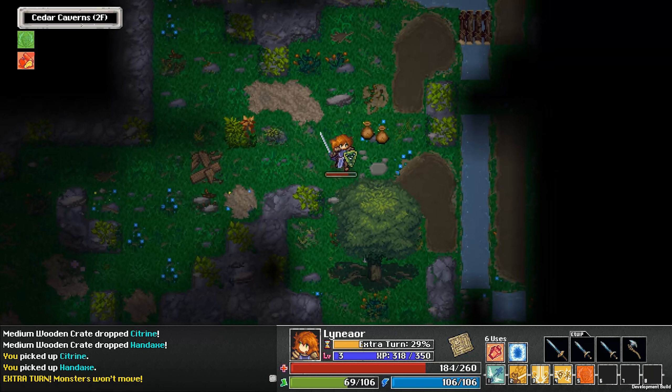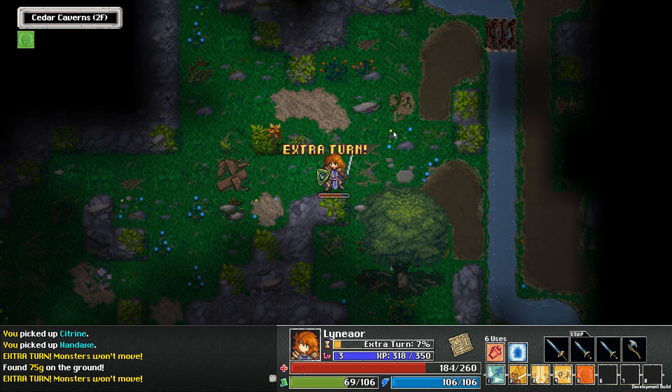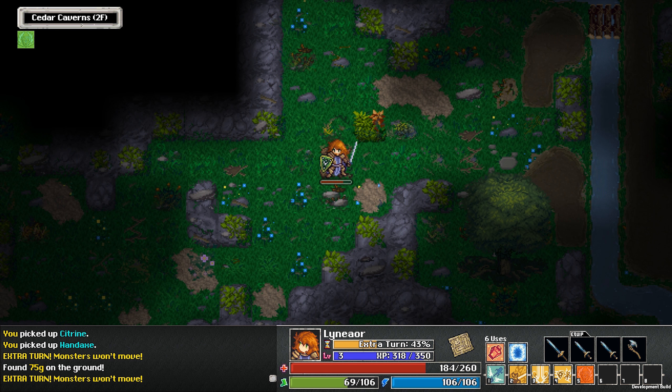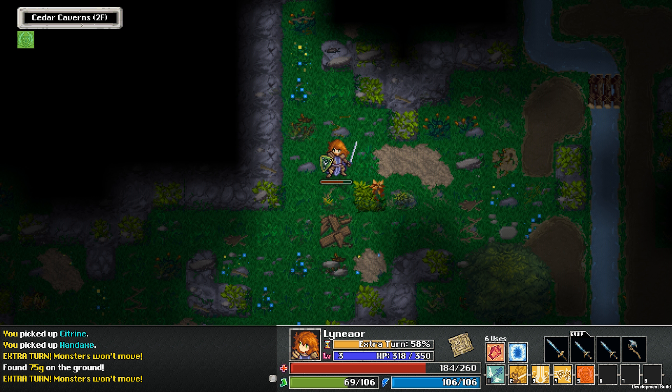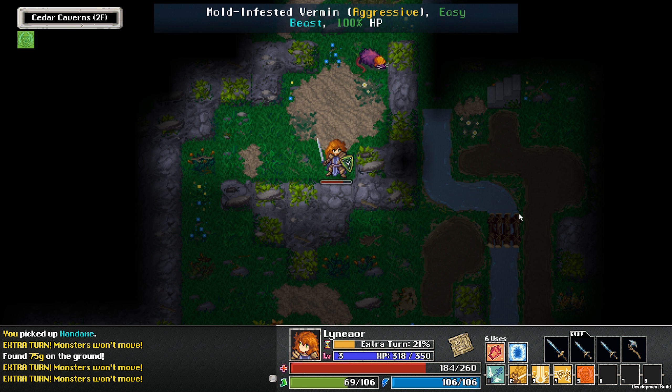Now in this game, depending on the game mode you choose, the one I chose is basically the way the game is meant to be played — when you die you lose everything. However, you don't lose the town's permanent progression, and you don't lose items you have put into the town bank or town storage. You only lose what you are carrying with you.